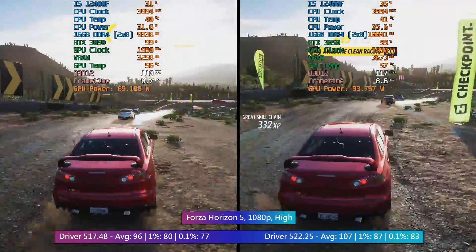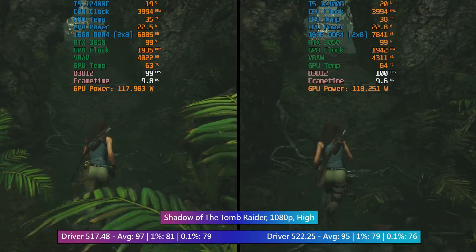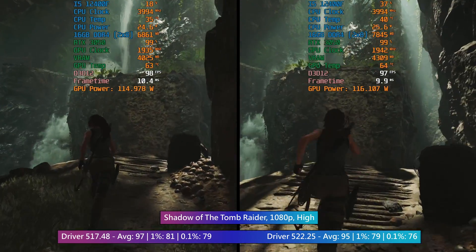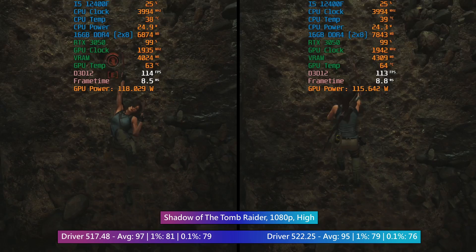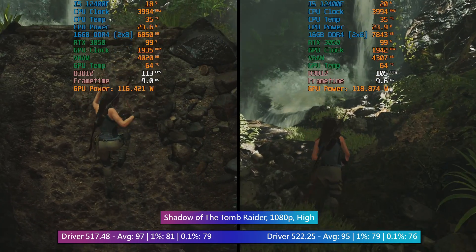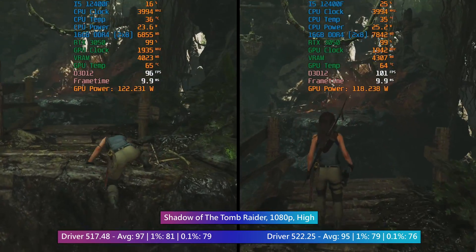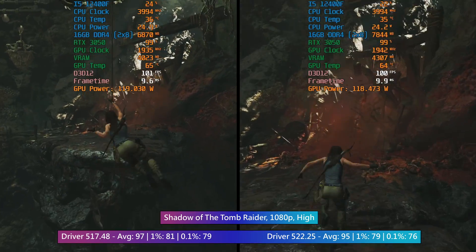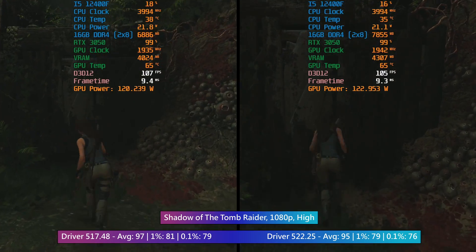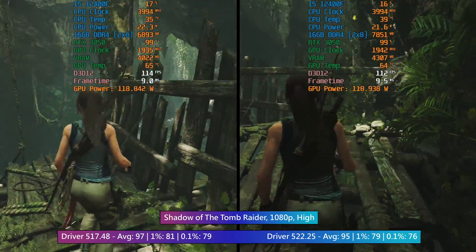I wonder what an even weaker CPU paired with this thing would do. In Shadow of the Tomb Raider I actually lost a bit of performance based on the in-game benchmark run and when actually playing. This difference couldn't be felt during gameplay but the averages and percentile lows did decrease, despite me running the in-game benchmarking tool three times with the driver versions cleanly installed. This was stated as having a 5% improvement on the Nvidia site but as I said, this will vary on a system by system basis, and on my PC we didn't see any increases. That's a bit of a shame but it's not a game-breaking difference and shouldn't put you off installing the new drivers at all.